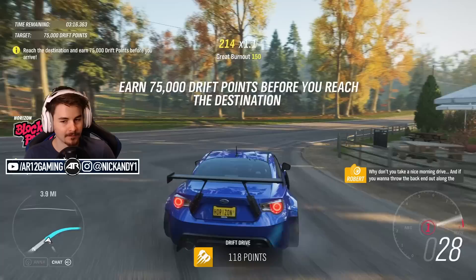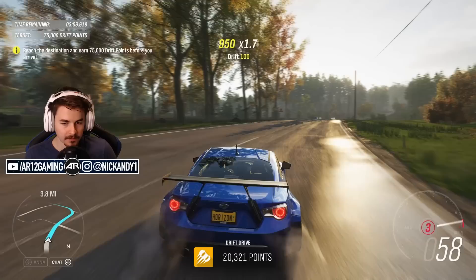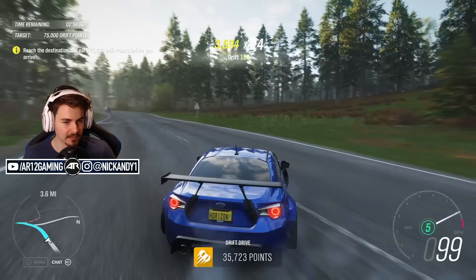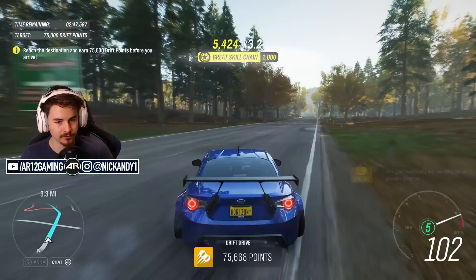And if you want to throw the back end out along the way, that'd be alright with me. Thank you, Robert. So I need to get 75,000 drift points to just pass this one. It's news to me that I need to do a certain amount of points to do well. I wish it told you how many you needed to achieve the three-star level, but it doesn't. We're just gonna drift all the way - this is another Rocket Bunny car. It's got a trunk-mounted wing. This thing is cool.